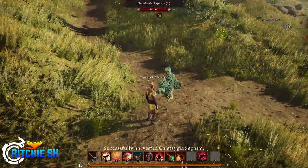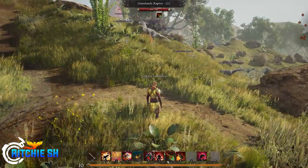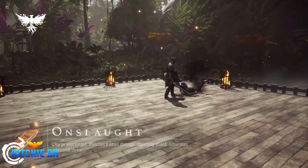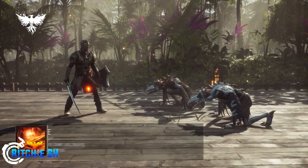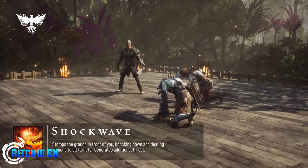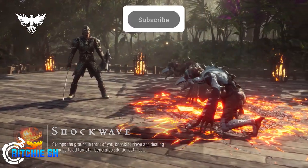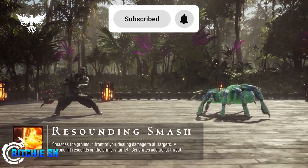In Ashes of Creation, like most MMOs, the tank's job is to control the fight, help take damage for the party, and control who's getting hit, but how this is done will depend on the tank you're playing. Keep in mind that a lot of this information may change as Intrepid heads into Alpha 2 and gets even more feedback from players on this class.